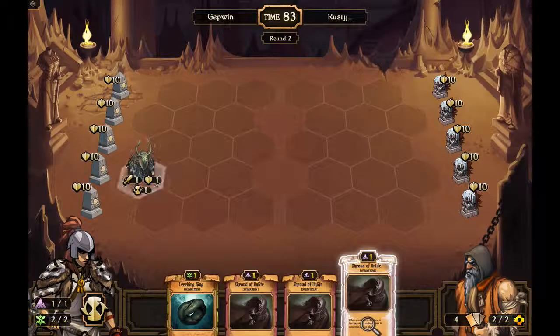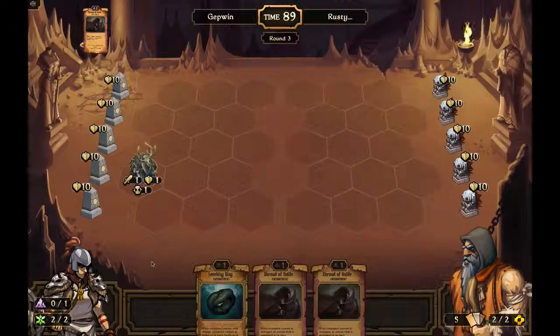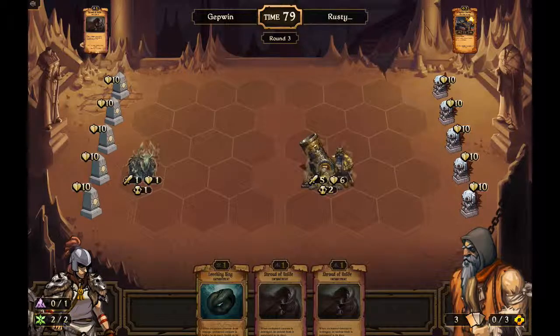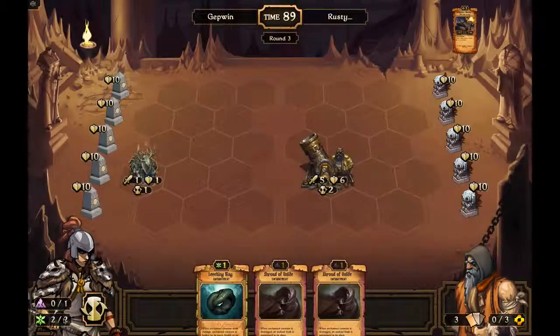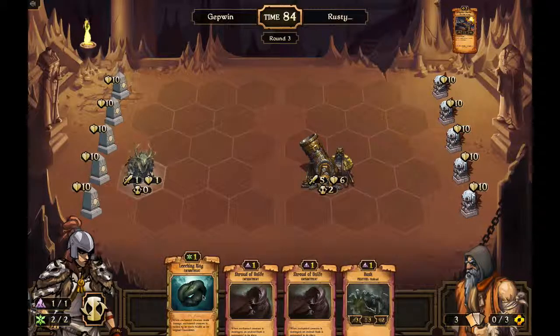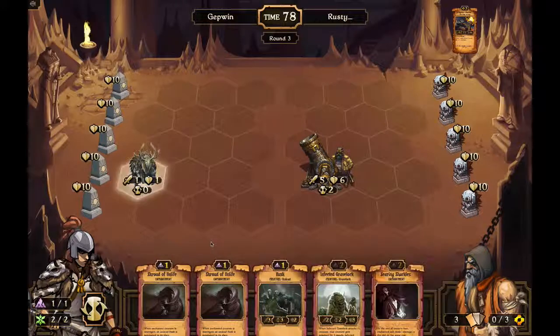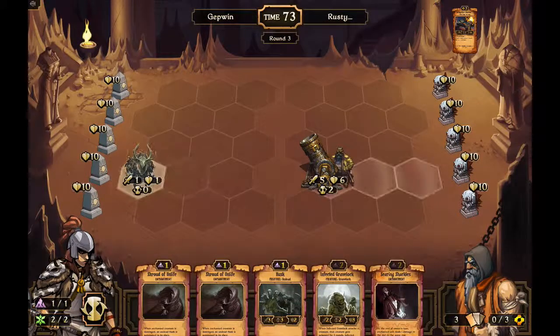There you go - that gets me an undead husk for very little cost, which is nice. The nice thing with these mixed decks is it's way easier to play multiple cards if you want, because you have two pools of energy to draw from. This leeching isn't very useful right now - it's useful later on when he has some larger creatures. At the moment, not that great. I want to move him down.